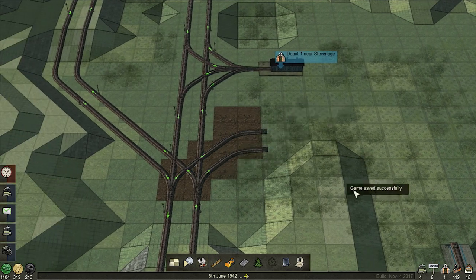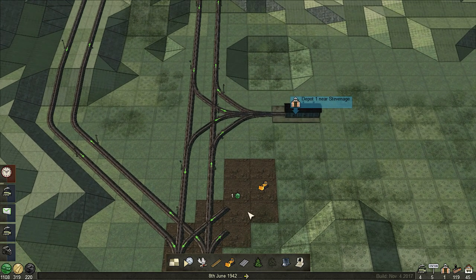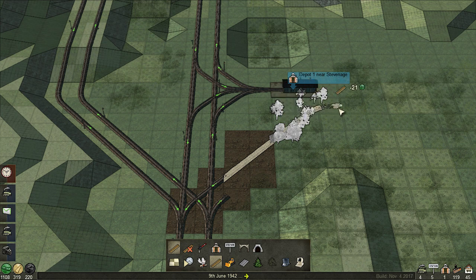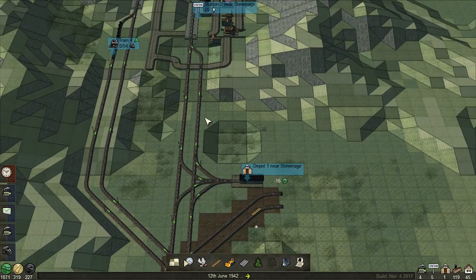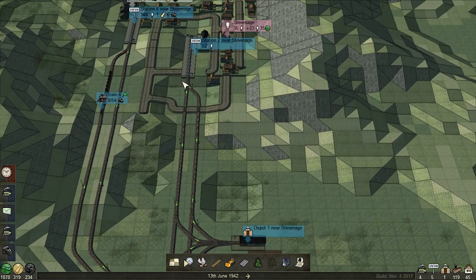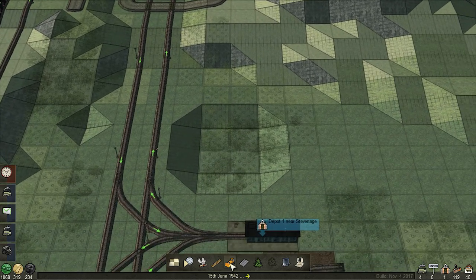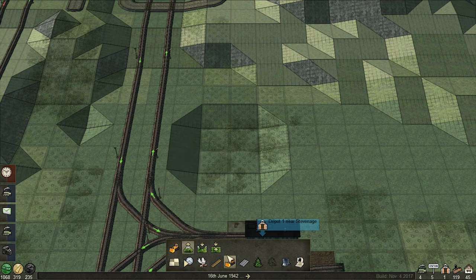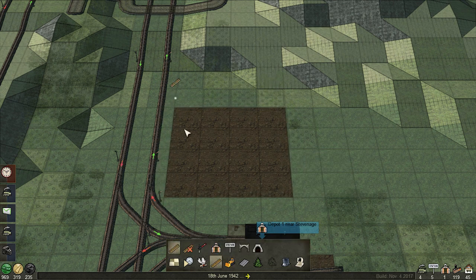Do we want it going diagonal that entire way? We do have some trees right here that I don't want to get rid of. So we're going to actually build this up and have it curve right there, because we need to have it coming up this way so that we can have more trains coming into this town as well. We're going to have it come off of this train section - actually it would be easier to do that. I think I got rid of some forest on that side, oops, but that's fine.